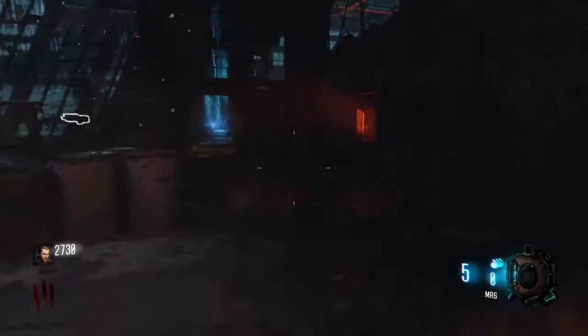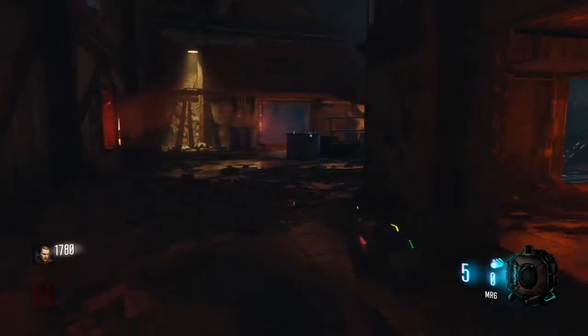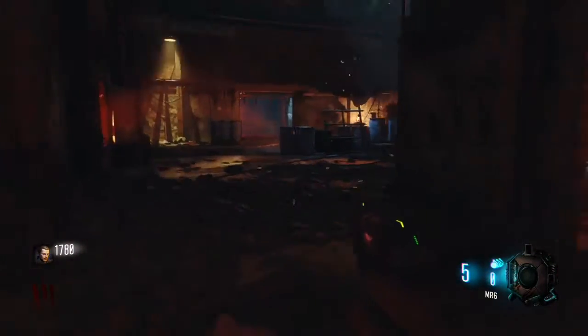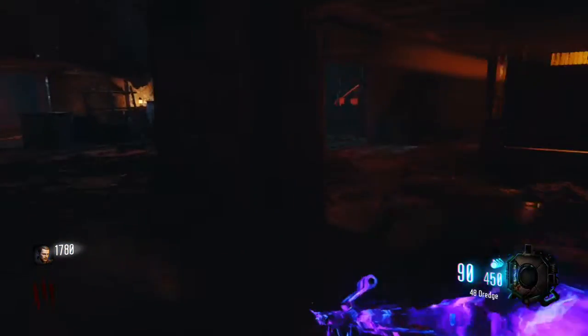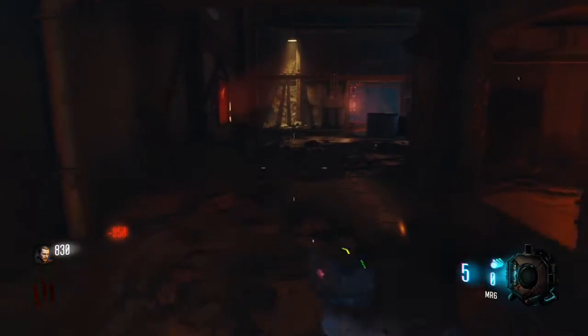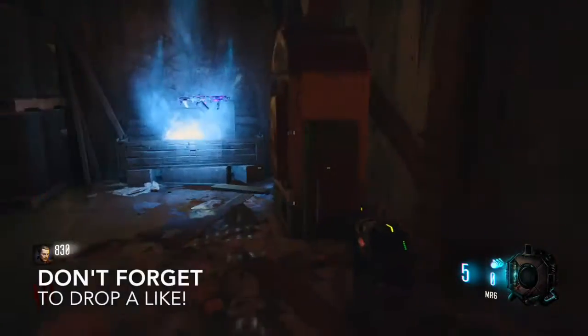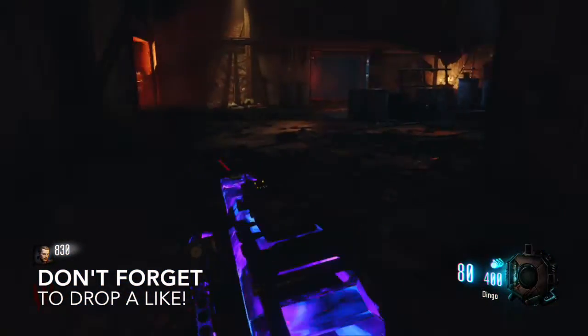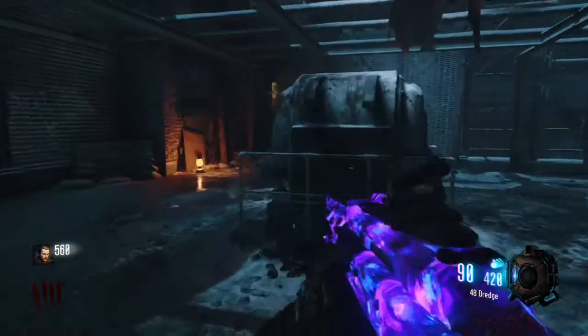You'll notice the box is over here. I got lucky — if the box was anywhere except in the power room I would not have bought it; I would have gone with the VMP or something else. The 48 Dredge is not a very good gun for starting rounds, so I bought the box again and got the Dingo. Both aren't great for starting rounds, but the Dingo is very good for later rounds.